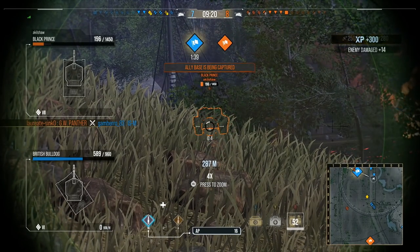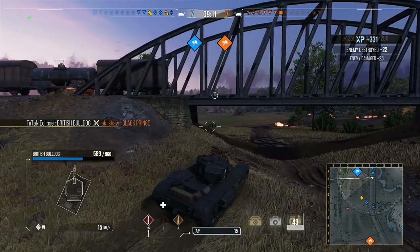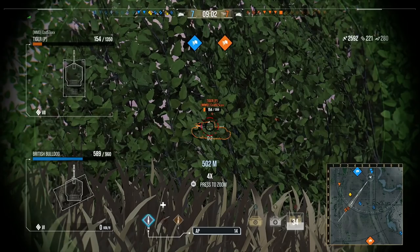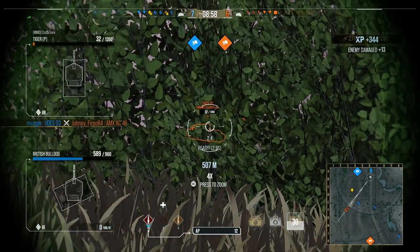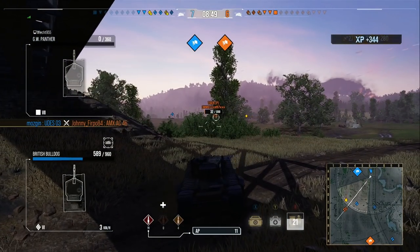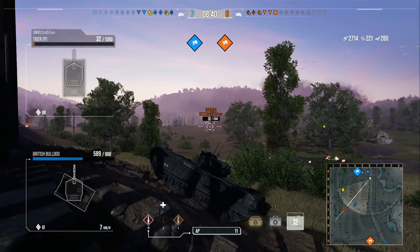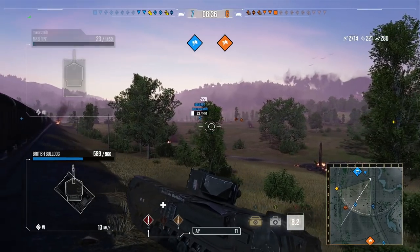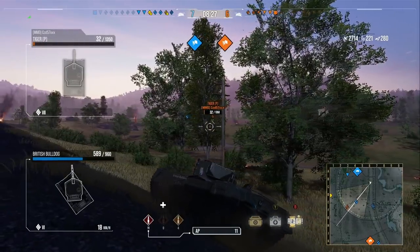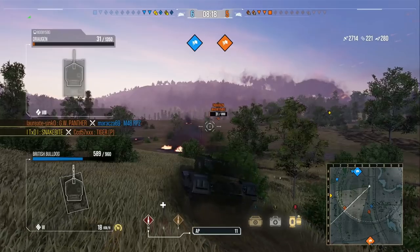One thing I forgot to mention is that the gun depression is really, really frustrating. You pretty much get super gun depression over the side of your tank, but when facing front your gun depression is basically only about 3 degrees — you're so long, almost TOG-esque. You have to turn side-on sometimes to get that gun depression, which is fantastic if you can do that. Here I'm trying to get up as high as possible to get a shot on the Tiger P, but unfortunately we're not able to do that. My platoon mate picks up the kill shot on him and we can progress — it's six versus four.